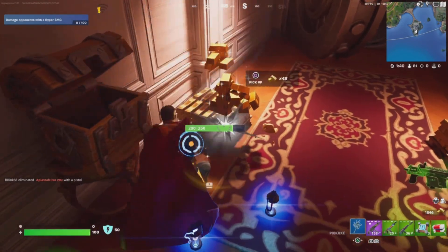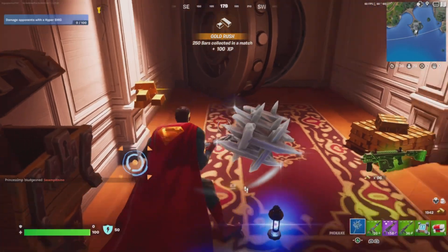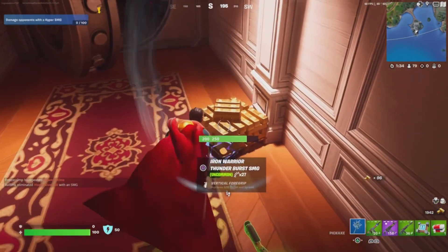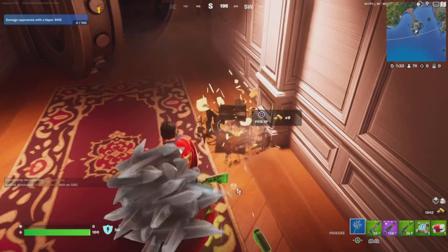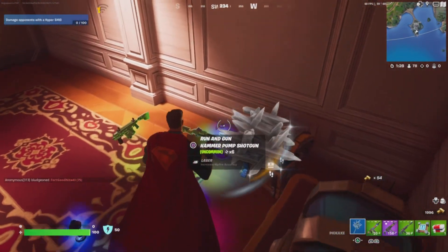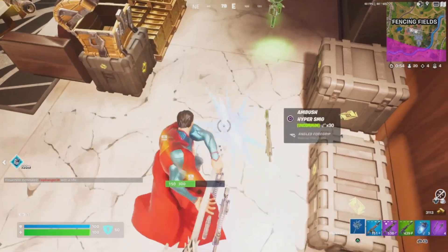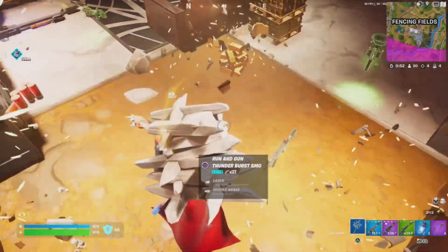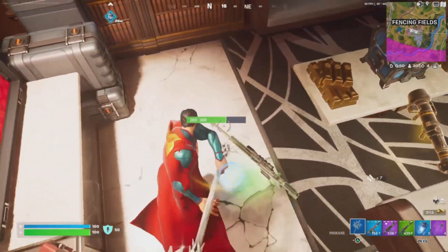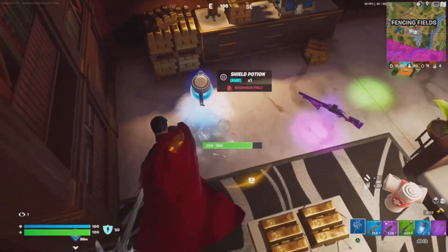Afterwards, rotate over to the Dara NPC, buy her out of EMPs, and head to another vending machine. Then check your map, see where the Storm is going, and choose another vault or another place where you can get a lot of gold — and just keep going for that gold, because that's the only reason you're playing a bot lobby. If you don't want to do this in a bot lobby, just incorporate these tips into your everyday gameplay and you should always have more than enough gold in Fortnite Chapter 5.